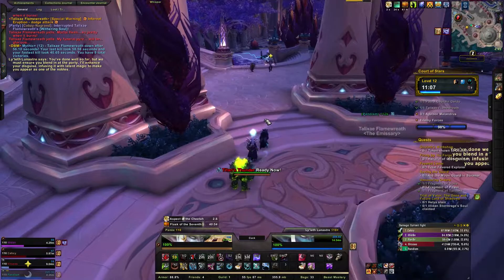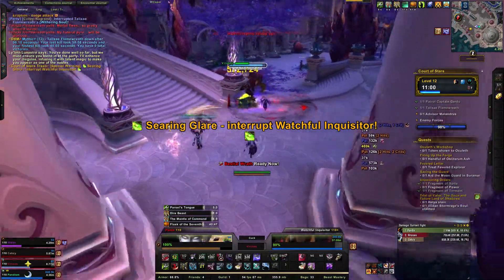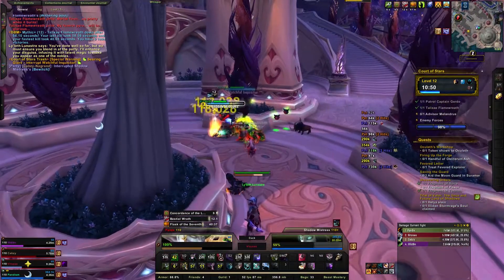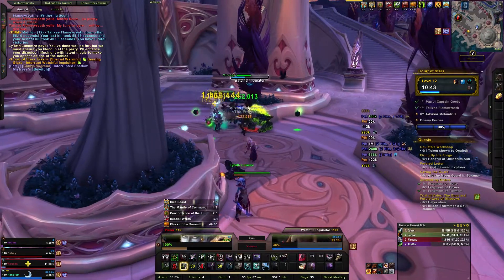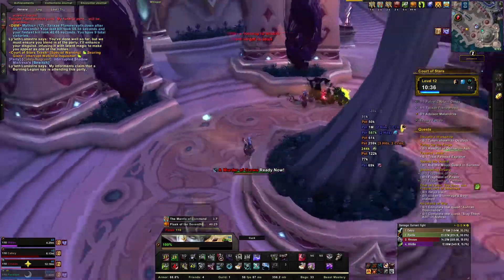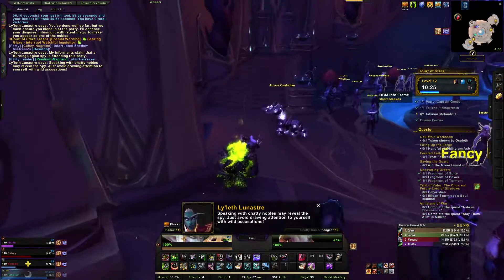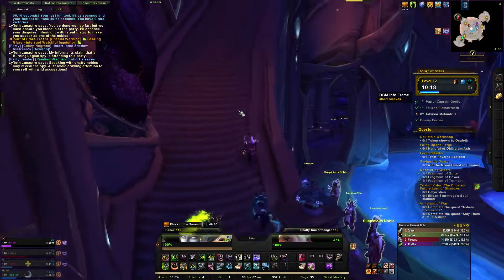After all buffs are down, the sustained rotation is: keep Murder of Crows on cooldown, use Bestial Wrath and Titan's Thunder whenever you have Dire Beast active, and Aspect of the Wild on cooldown. For Mythic Plus you won't use major cooldowns as often on trash — it depends on the keystone — but for raids keep all cooldowns rolling. Fundamentally it's Kill Command, Cobra Shot, Dire Beast on cooldown. It's a very simple DPS spec.